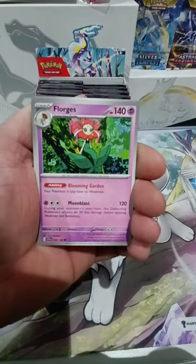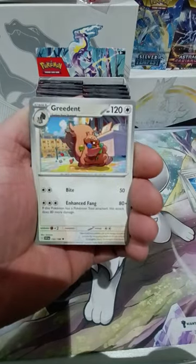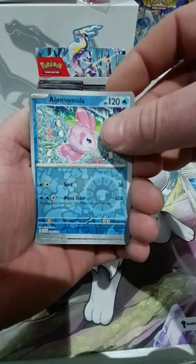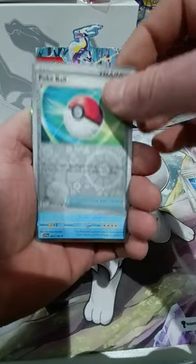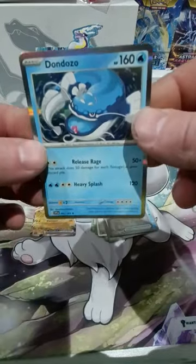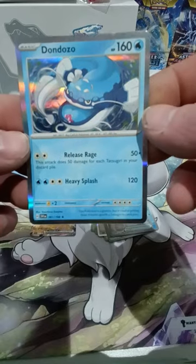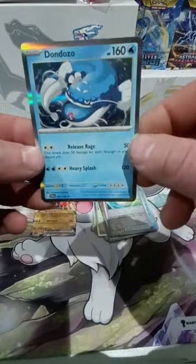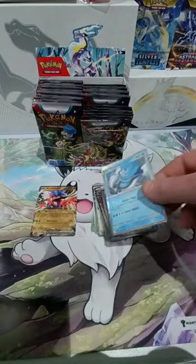Muk — quite like the artwork on that actually. Flogs again, Credent, Flogs again. So our first holo is an Amola. We've got a Pokeball. And Dondozo — this is actually going to be a really good card for decks, just because of what it can do. Especially if you're going to put Tatsugiri in your deck as well and make a water deck — it's going to be pretty disgusting.